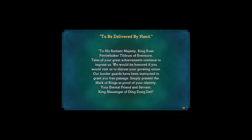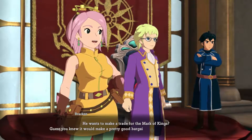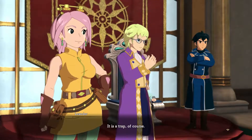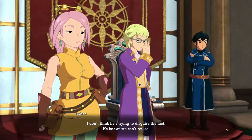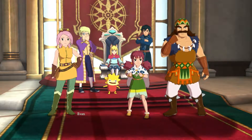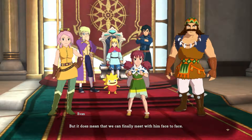What does it say? To be delivered by hand. To His Radiant Majesty, King Evan Pettywhisker Tildrum of Evermore — tales of your great achievements continue to impress us. We would be honored if you would visit us to discuss your growing union. Our border guards have been instructed to grant you free passage — simply present the Mark of Kings as proof of your identity. Your eternal friend and servant, King Mousinger of Ding Dong Dell. It's a trap — he wants to make a trade for the Mark of Kings. It's a trap, of course. He knows we can't refuse.